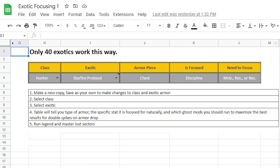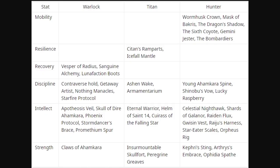So this is the exotic focus list — I'll have this link in the description. But if you just need to see it open right here: if you're a Warlock, some of your exotics are tied to recovery, discipline, intellect, and strength. Titans have a few in resilience, discipline, intellect, and strength. Hunters have mobility, discipline, intellect, and strength.